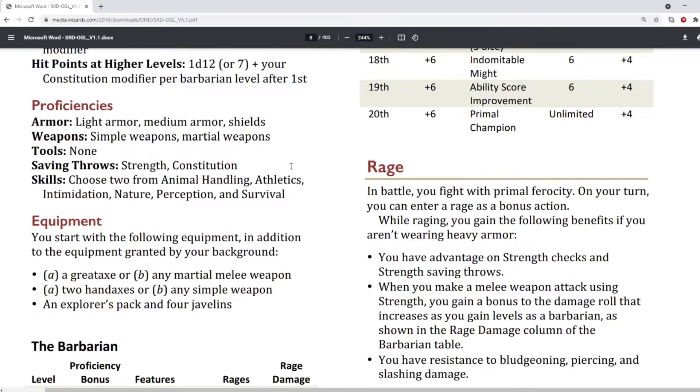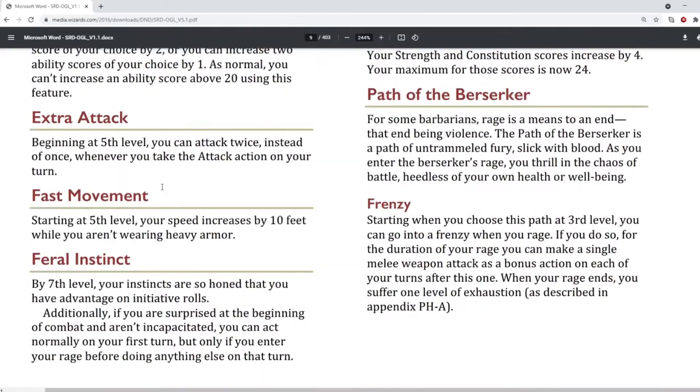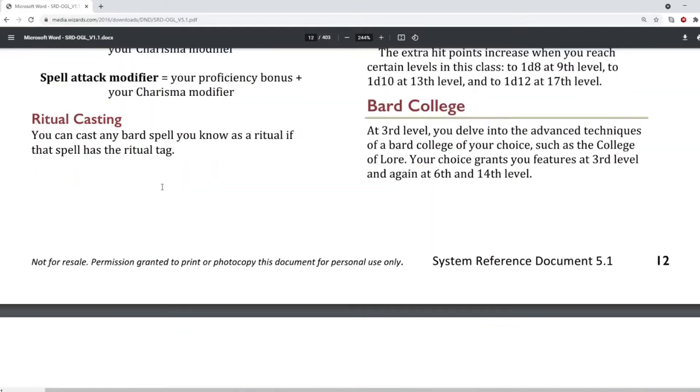Quite interestingly, we're not just looking at races, but we've got classes that will almost certainly be coming up — so Barbarian here. And this tells you what you get at each level, so you can see what's coming up. And obviously this has got new classes, but also current classes. Let's go down to the one that we've already got — it should be Cleric, coming up next.